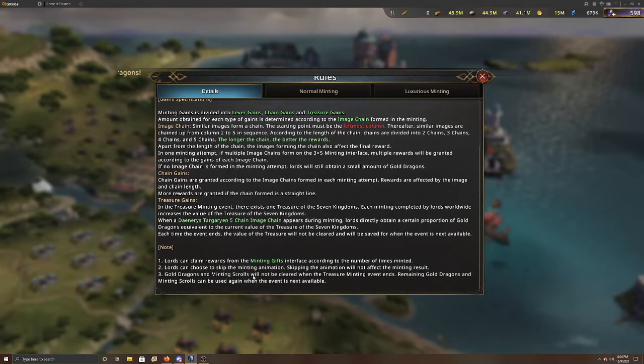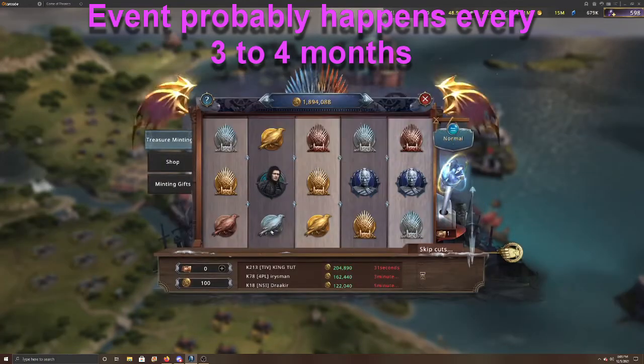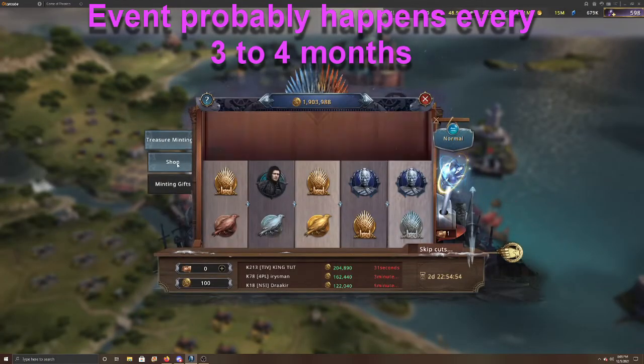Gold dragons and minting scrolls will not be cleared when the Treasure Minting event ends — remaining gold dragons and minting scrolls can be used again. So you can save them up, which is very nice to know.